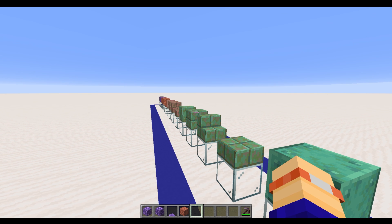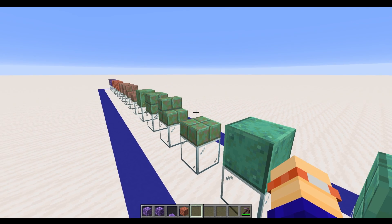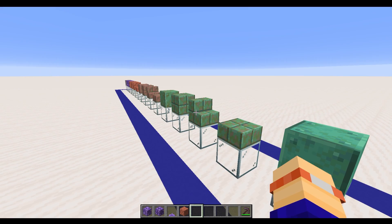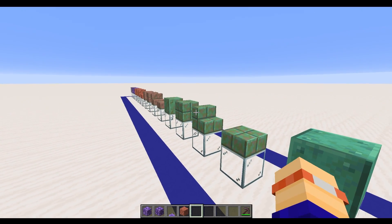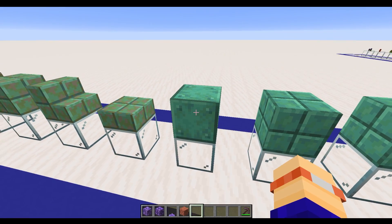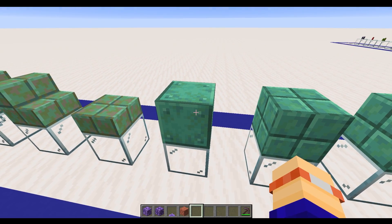Another good reason to make a bee farm and start getting your honeycomb, because you'll need it for waxing all of these blocks going forward — apart from the fully weathered one, because once it gets to that stage, it can't be weathered anymore.